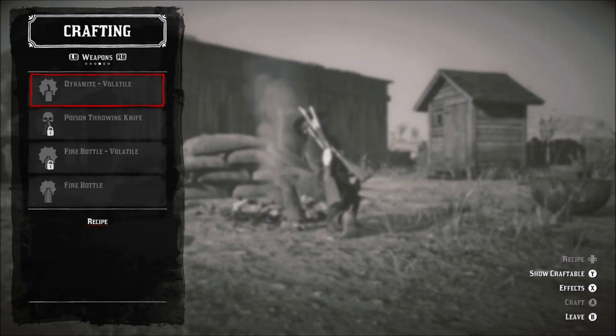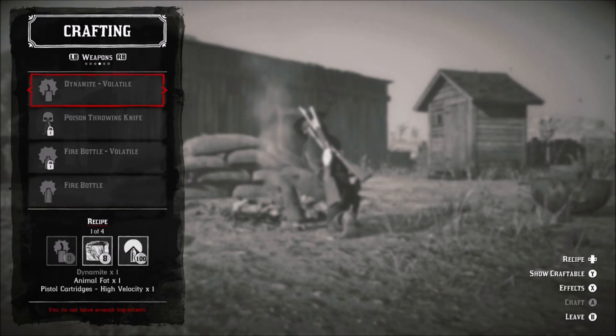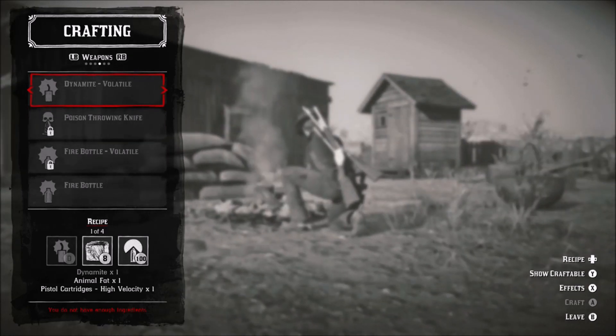Here we are at a campfire, and you can see they are not locked. I'll show you proof that I do not have either pamphlet, but the volatile dynamite pamphlet pops up right there, and also the fire bottle pamphlet. I don't have any dynamite right now so I can't craft it at the moment, but later I'll throw a couple and show you that I can craft them. Same with the fire bottle — I'm full right now because I bought them from the fence, so that's why I don't have the option to craft those, but you can see they are not locked.